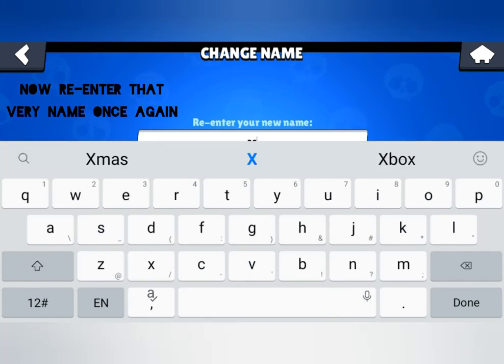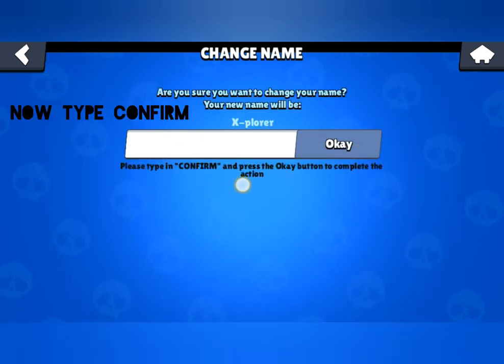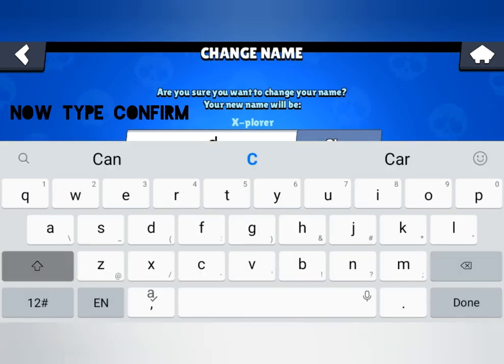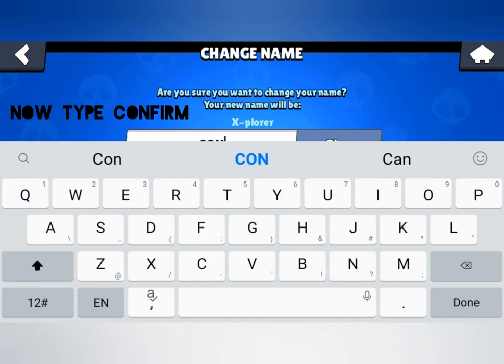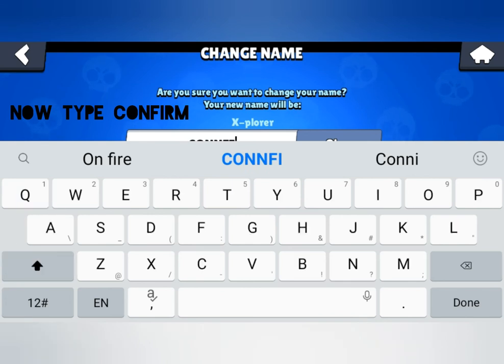Now again re-enter that very name. So when it's done, type confirm in the box. Oh, I typed double N — sorry about that.